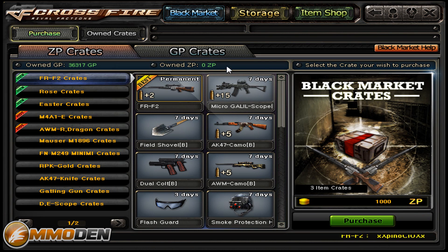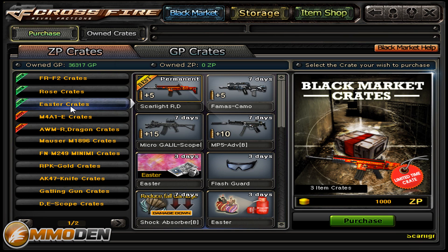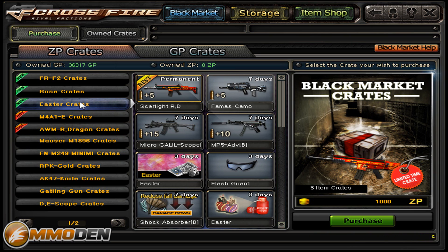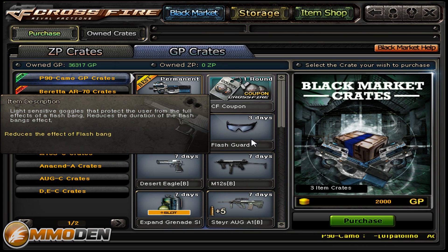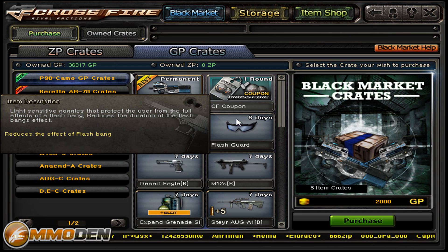Let's go into the black market. You can see there are different crates you can get, and inside the crates there's a bunch of different items — whether it's the rose crate or the Easter crate. They are a little slow on taking out their holiday crates. But you also have GP crates you can earn through running different missions. Each mission, whether you win or lose, you earn some GP — obviously more if you win.